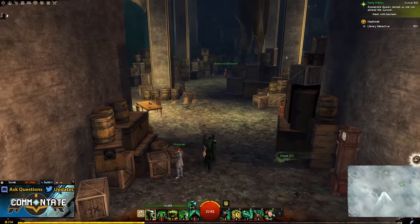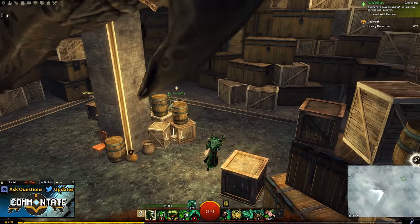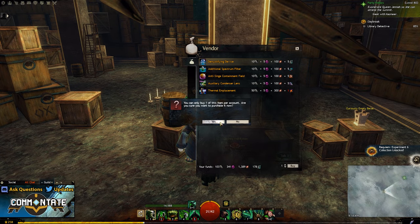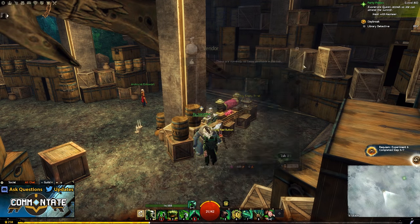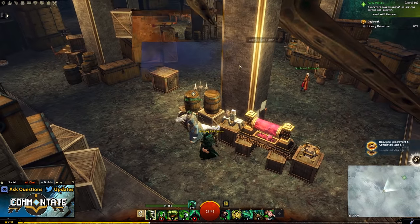Head back to Eli for the last and final experiment. Like all the previous armors we're going to be purchasing everything we've purchased before, only you'll notice that the automatic fire extinguisher is now gone and it's been replaced with the thermal emplacement. You can pick this up for 50 lumps of Mistonium, 5 Ectoplasm, 300 volatile magic, and 1 heart of the destroyer. Combine all these items one last time and hit that red button to finally unlock all 6 pieces of the Requiem Armor Set.